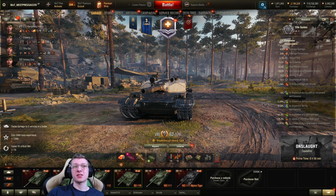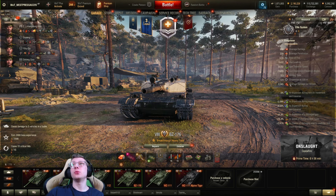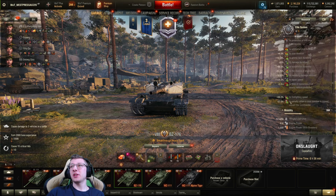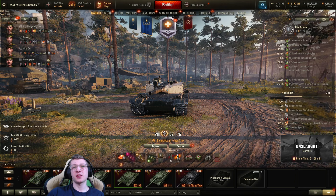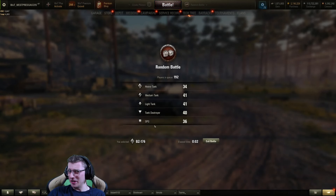This is the BZ-176. As we can see, I am running improved hardening, a Bounty Rammer and T2 Turbo. This tank is incredibly inaccurate at 0.4 dispersion, 3.3 seconds of aiming time — all those values are really bad. But you know what's not bad? The fact that this vehicle deals 650 damage per shot on the standard and 800 damage per shot on the premium. It's going to be a little bit nutty.